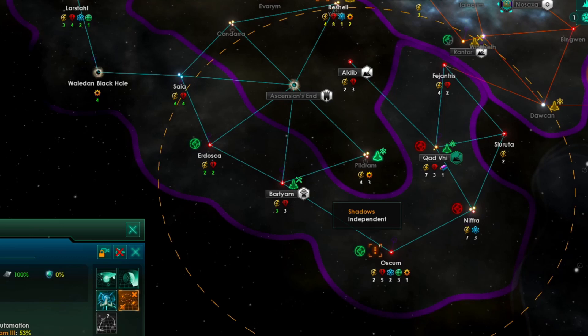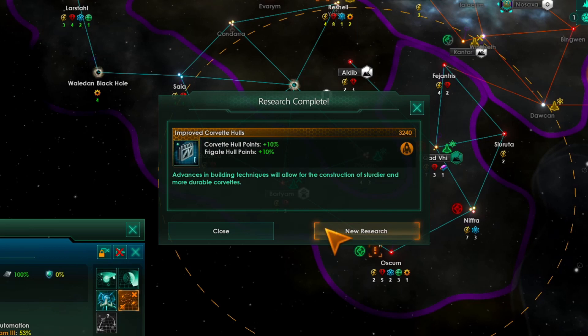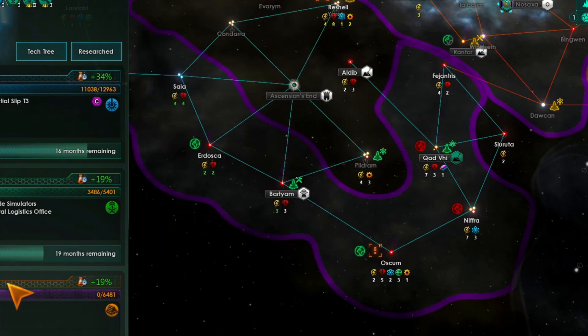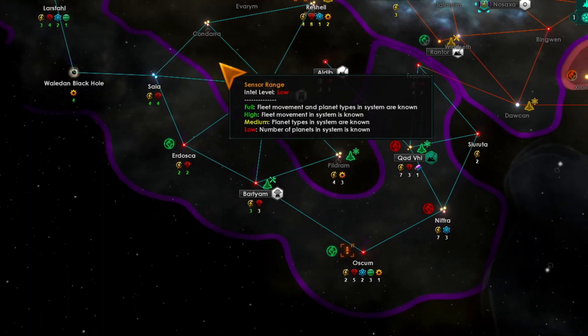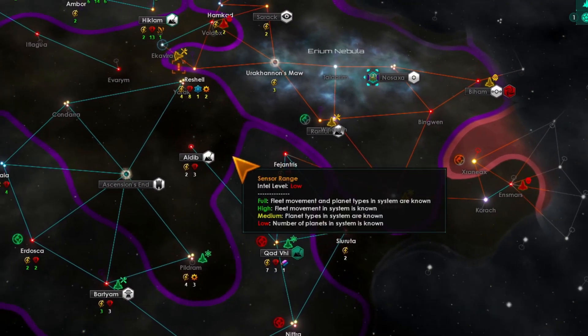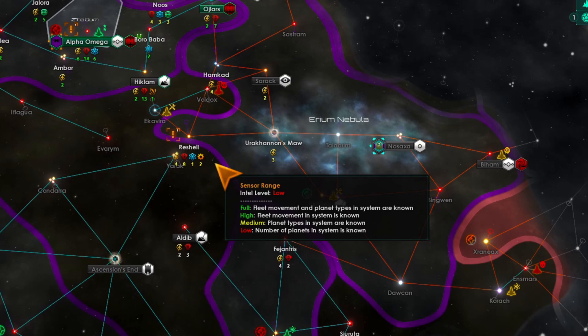We got the color of hull points — excellent. We'll grab that; it'll give us more armor and hull. It'll cost a little more to upkeep, but we'll make our ships stronger that way. Continue.